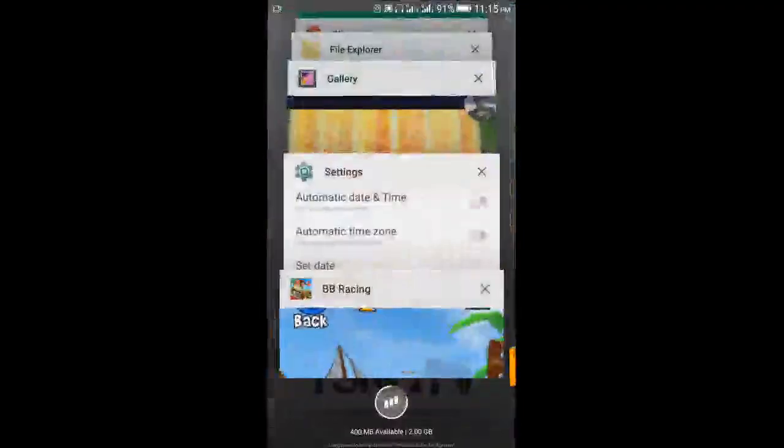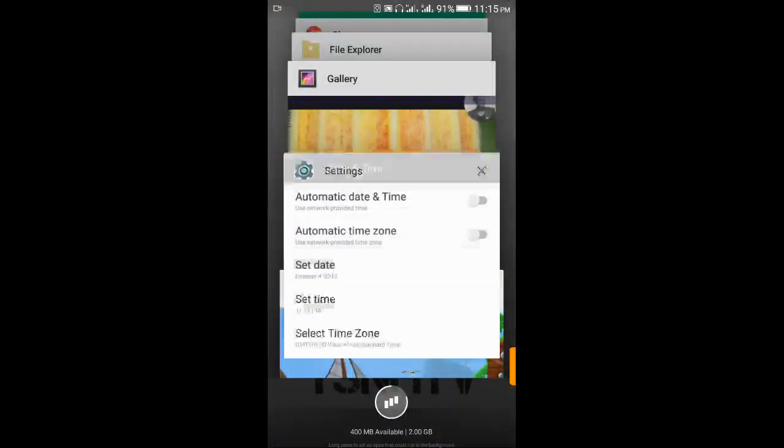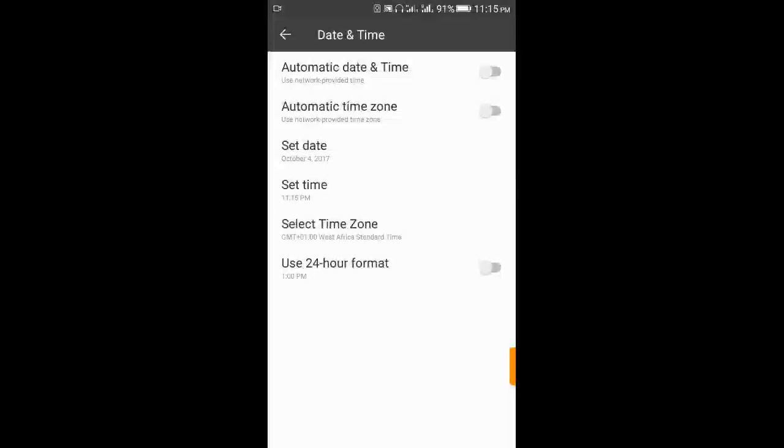You simply have to change the time setting on your phone to 24 hours ahead of the present day. So if today is the 4th of October, you just have to push it two days ahead. Here's the most important thing to take note of when applying this hack.